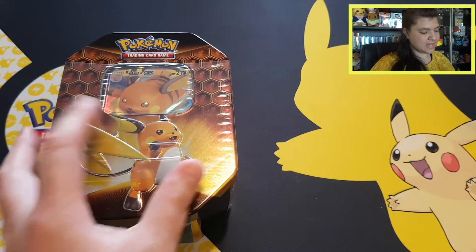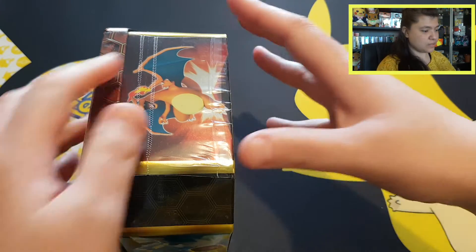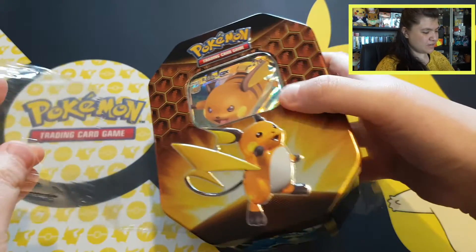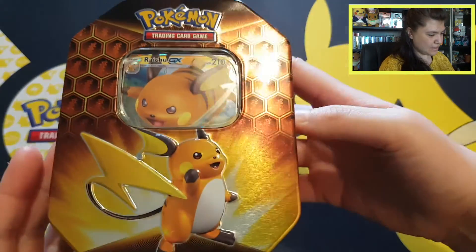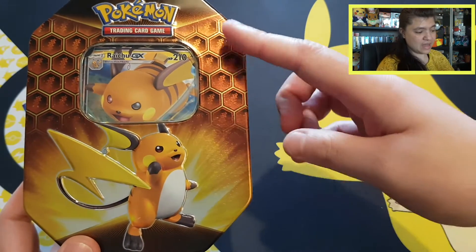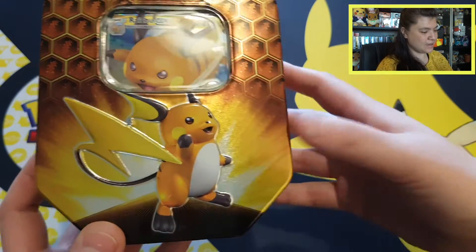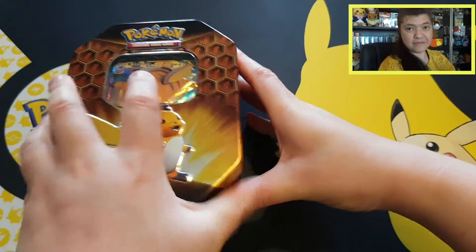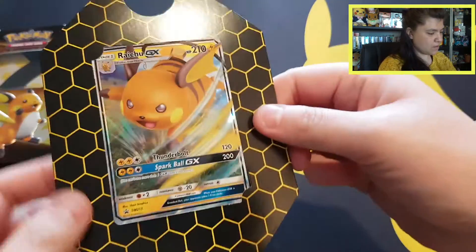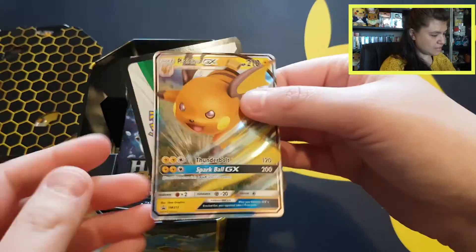Let's open up this tin! The tins have a slightly different wrapping now — different plastic. Before it was wrapped all over, but now I don't need any scissors because it's much easier to open. Look at this — I really like that they used a honeycomb theme. It's a little subtle so that the beautiful Raichu can really pop out of the picture. There's also a honeycomb look on the card insert inside.